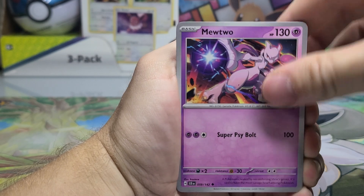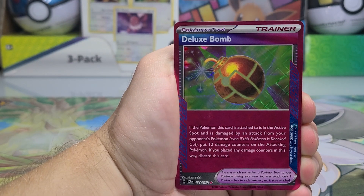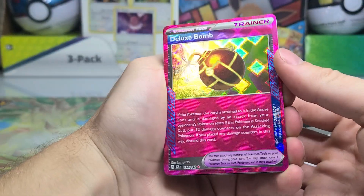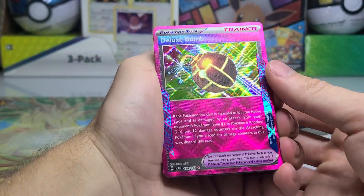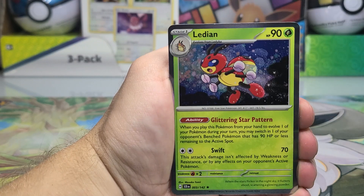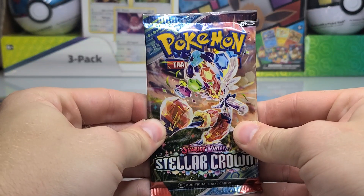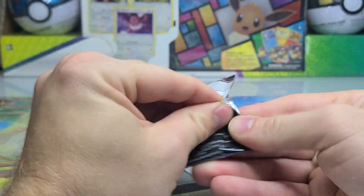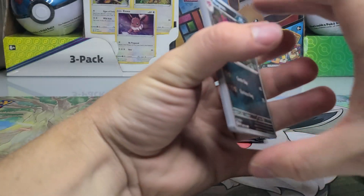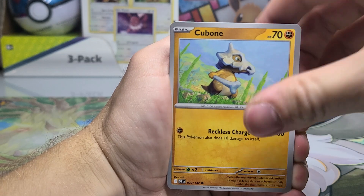Next pack — looks like we have an Ace Spec trainer card. We got Mewtwo as an uncommon, which is interesting, Lacey, Celebi also as uncommon — we got all of the legendaries. And there we go: Deluxe Bomb, number 134 in the set. I love the Ace Spec artwork and sparkles — this one looks even better than the Twilight Masquerade and Temporal Forces ones. There are three or four Ace Specs in this set, and only 11 or so illustration rares, so not the most difficult set to complete.